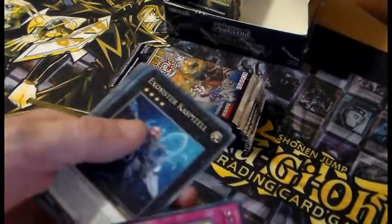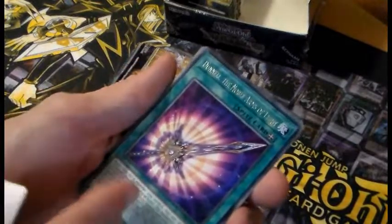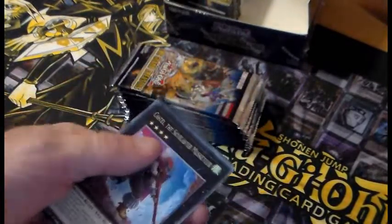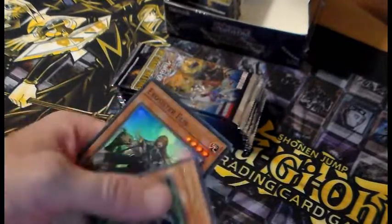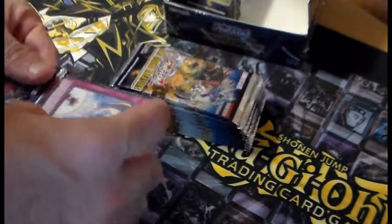Yeah, the Exosisters. And we've got this new Adventure Support Archetype. Castell — Castell's nice. Psychic Wheeler. Another Exosister. So this is some pretty nice reprints in here. Very nice reprints.